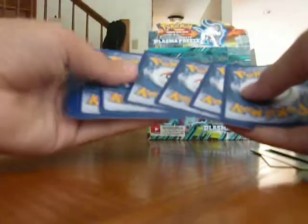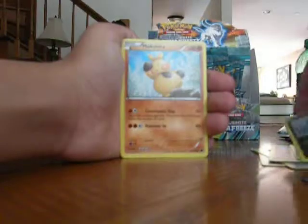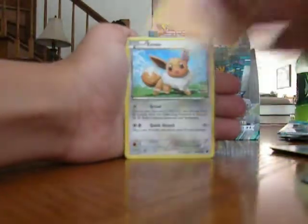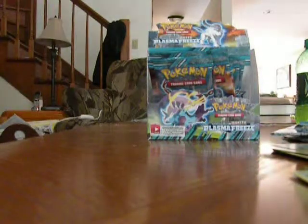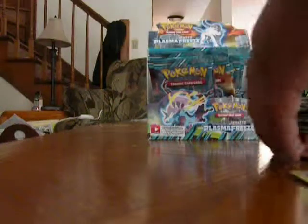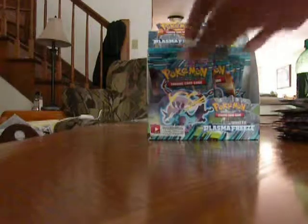Second pack, let's get into this. Sandile, Metang — actually Metang was at the bottom of the stack I looked at. I've got to clear out some space. Makuhita, Eevee, Frozen City, Lampent, oh nice, a Floatstone, Reverse Nidoran, and a Reshiram Hollow. I don't think I have that yet — that's nice. Two hollows so far.